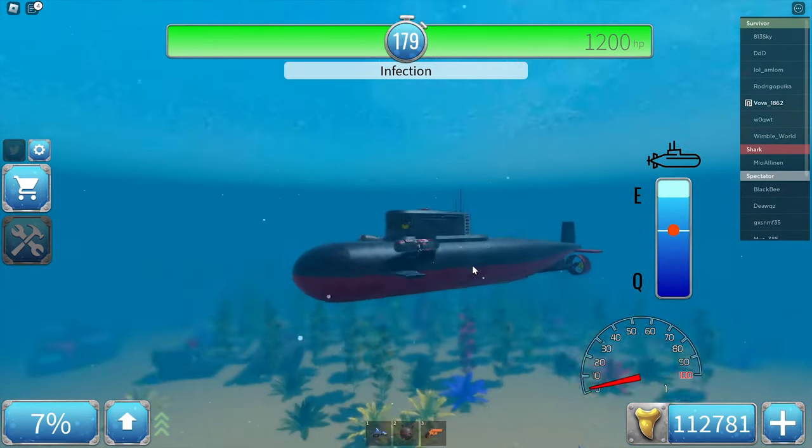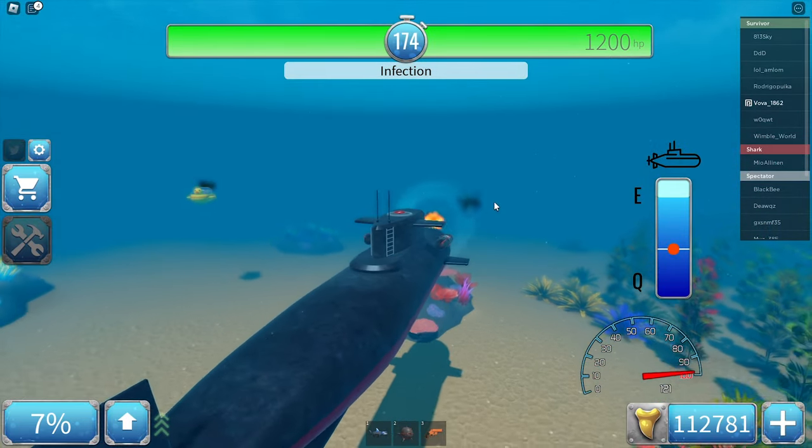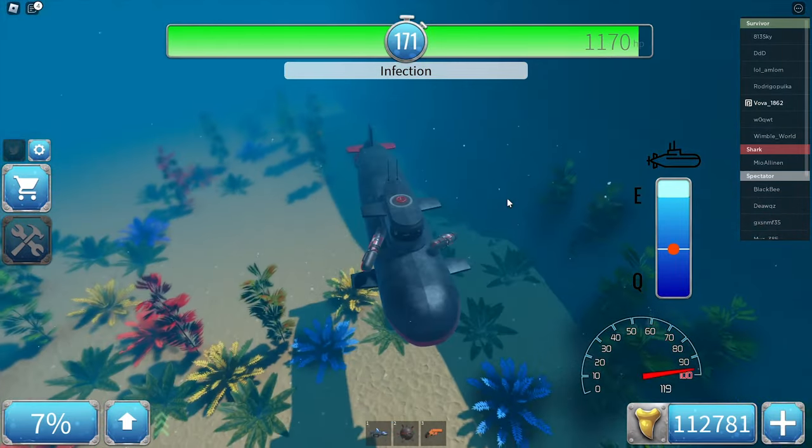Look at this — it has two guns, like turrets. And each one of them does 50 damage, apparently. A duck submarine as well.